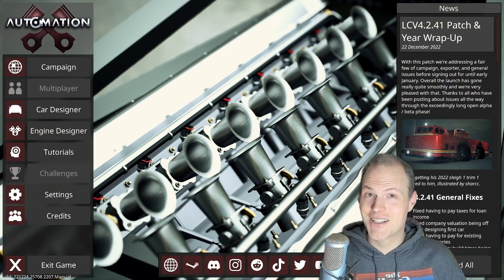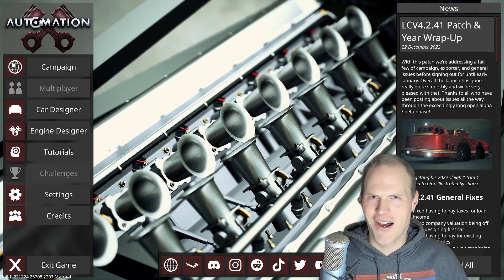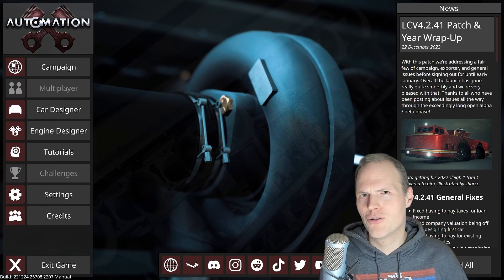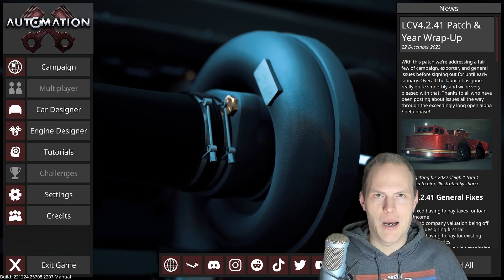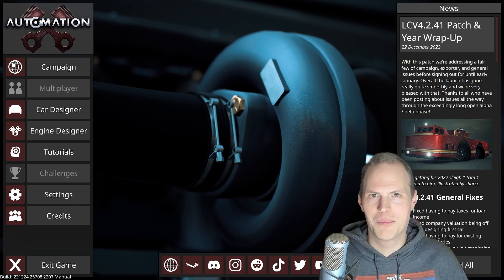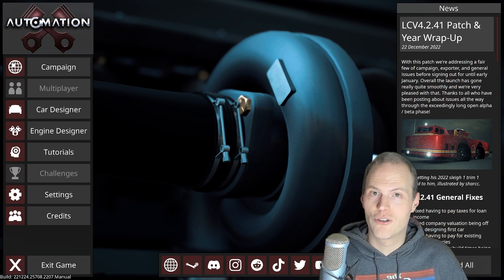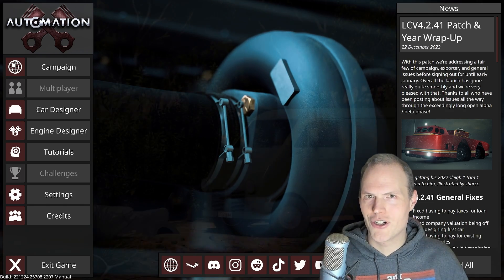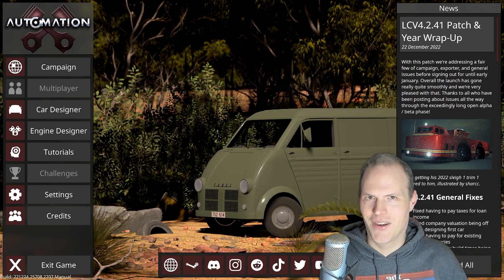Hey guys, this is Kirob speaking and today we are back in Automation with the latest edition of the fastest car in the world challenge. What would have happened if Duesenberg didn't go the way of the Dodo and produced cars up to now? You are going to find out as you follow the footsteps of that company and try to break every land speed production vehicle record up to today. This will take place in the very latest version of Automation 4.2 with all the new changes to the engine designer and the lite campaign.